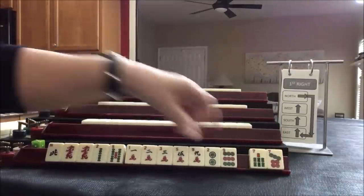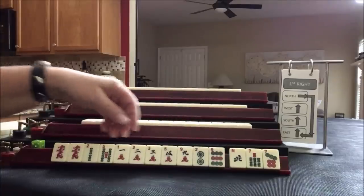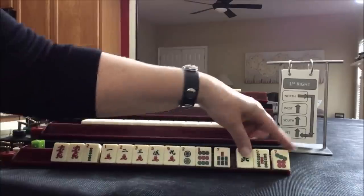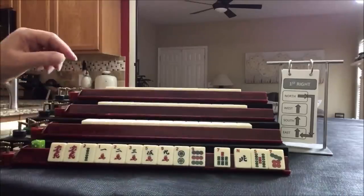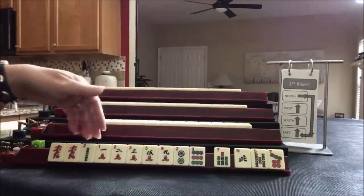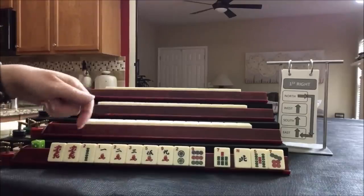Let's get rid of the sevens and the north. Keep the one, two, nine. Let's give up the five so we can break up the like numbers. Passing like numbers is almost as bad as passing a pair. I think that will be a good plan. We do have all the twos, so like numbers with twos might even be a better opportunity than the year.